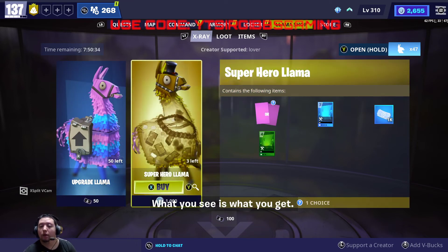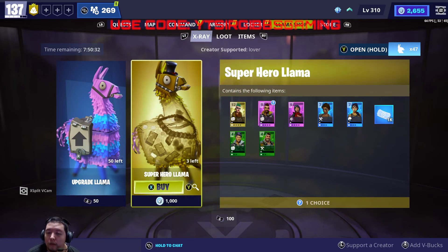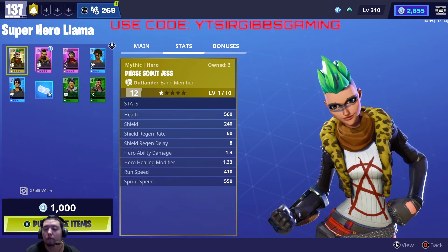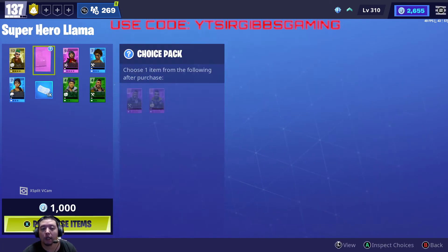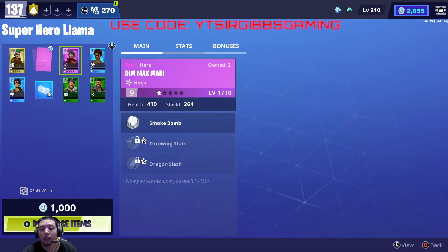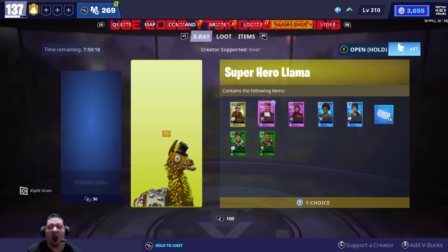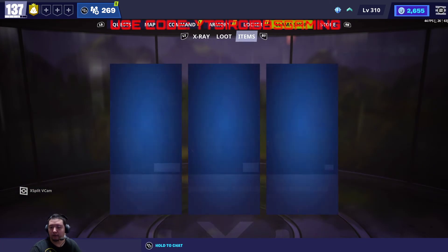Looks like we have a superhero llama today. If you're into it, get it; if you're not, probably don't waste your V-Bucks on it unless it's a mythic — I did get a mythic one. There's a good hero in there too. Nothing else in the shop right now.